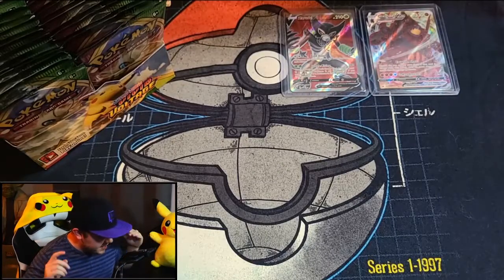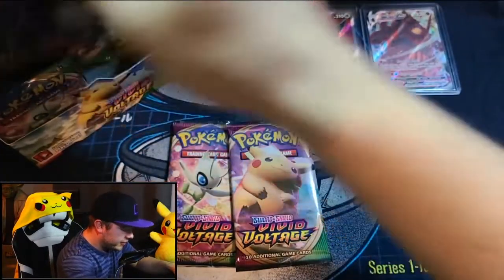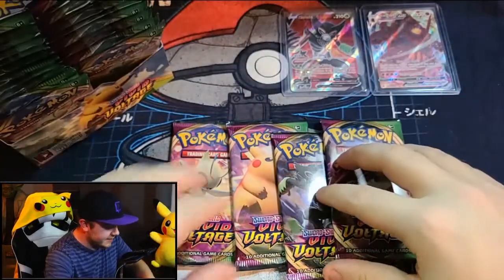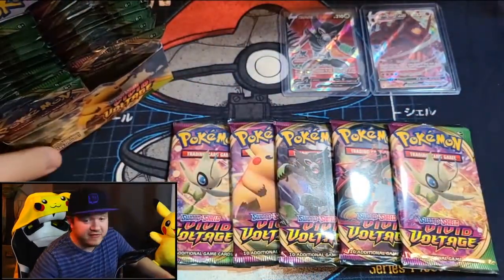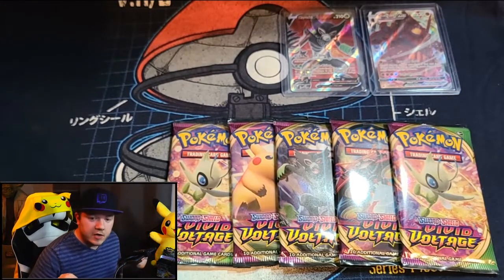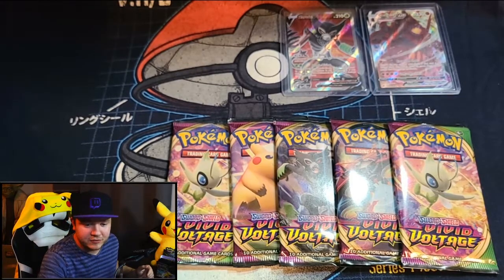For these videos I pick one artwork from each of the four pack artworks to pull, and then I grab one for myself. We need an Orbeetle pack — here we go. Last time I did Pikachu, the first time I did Orbeetle, so this time we're going to do Celebi. We have yet to actually pull an Amazing Rare — my favorite cards in the set — and I'm very excited hoping we pull one of those tonight.